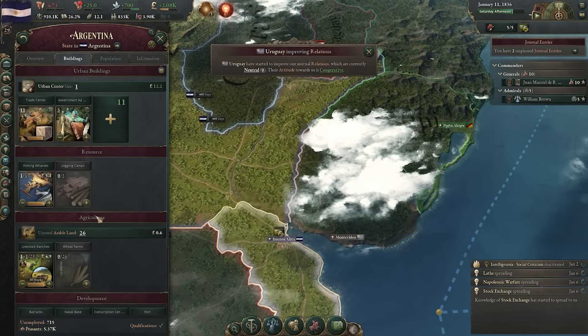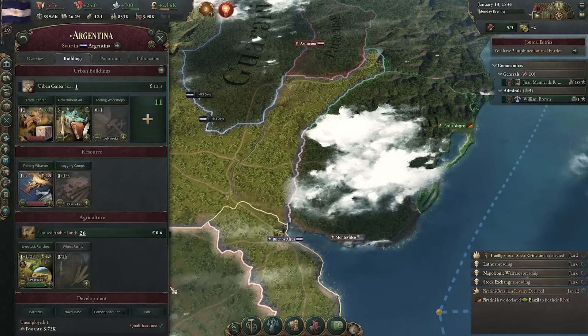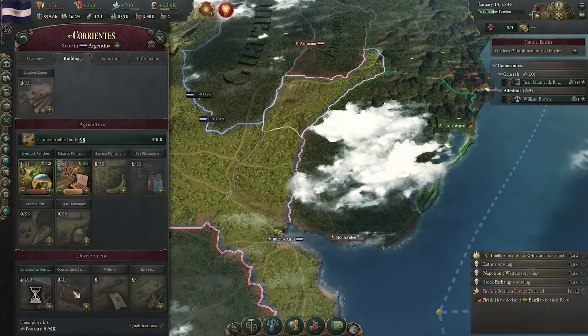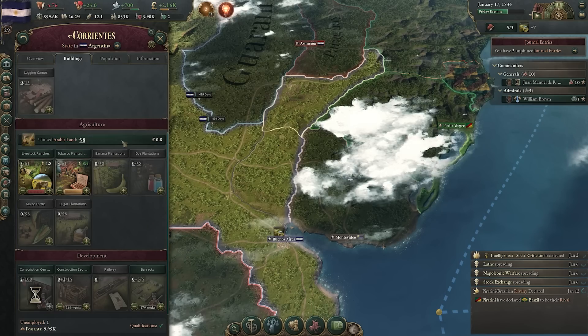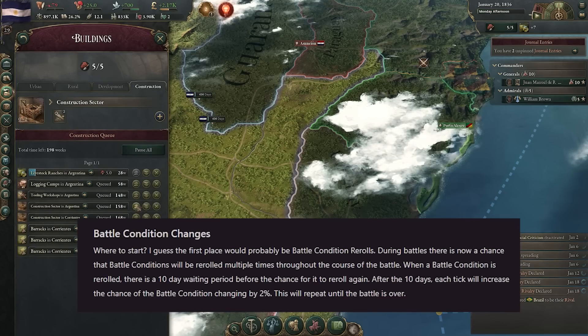There are five improvements that they're making to the military in Victoria 3, and we're going to break them down one by one, starting with a relatively simple one and working our way through to the more complex. Here we're talking about battle condition changes — the conditions of the fight that you're going into.